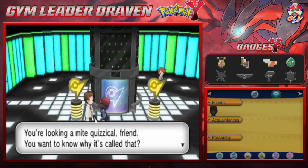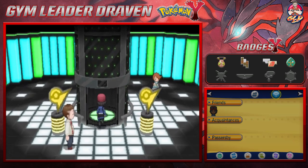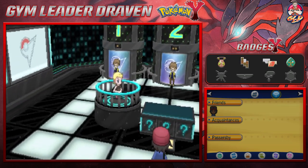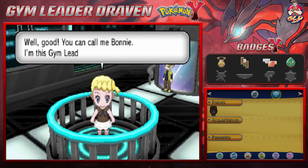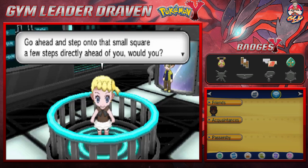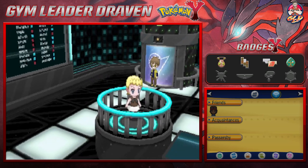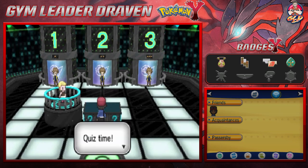'You're looking at my quizzical friend — want to know why it's called that? You'll find the answers inside.' So we're going to have to find the answers inside. It looks like we're in a game show. Here is Clemont's sister. 'You're the trainer from before — come straight for a battle? You can call me Bonnie, I am the gym leader's younger sister. Step into the small square ahead — you'll have to answer my questions to get further.'